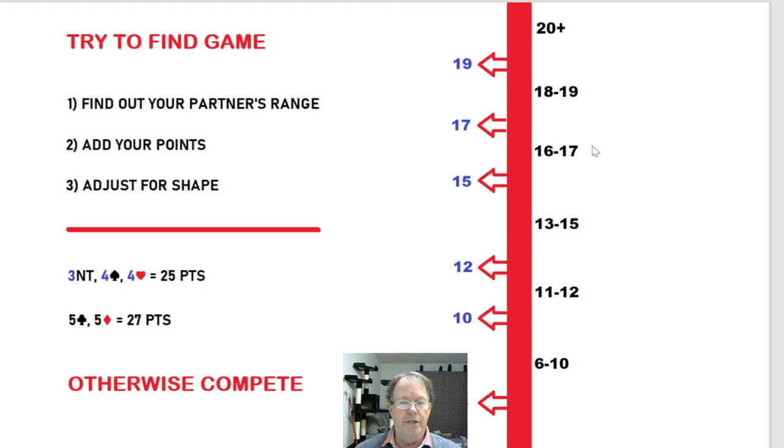My very quick bridge lesson: points ranges. What is your bidding telling your partner about your points ranges? What is your partner's bidding telling you about their points ranges? Not just suits, but points ranges — very important information to convey. If you find out your partner's points range, add your points and adjust for shape. If your partnership has enough points, go for game; otherwise, get in there and compete.